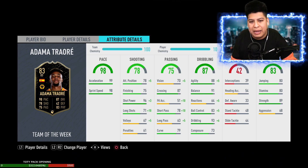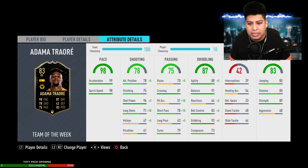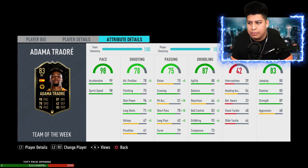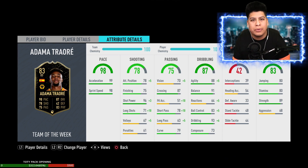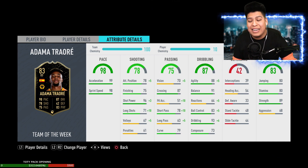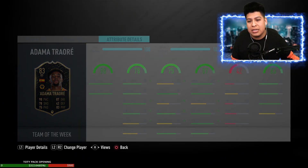We're going to be playing him with a Maestro to boost shooting, passing, and dribbling, and then we'll switch it up to a Dead Eye to get shooting and dribbling up completely. We're not going to worry about defending because that's not his role. Physically, he's got 80 jumping, 80 stamina — which isn't the greatest — so this card would mainly be used as a super sub, not really as your main player. He has 89 strength which is absolutely crazy.